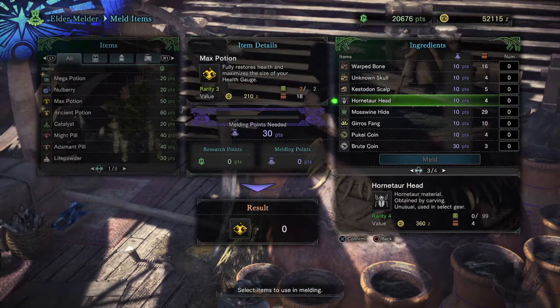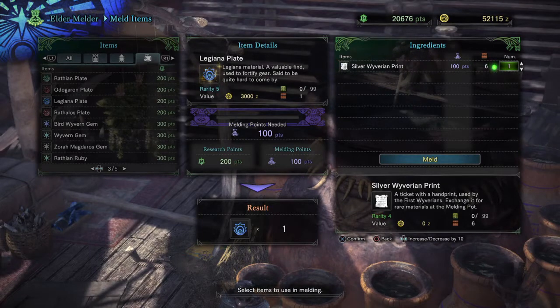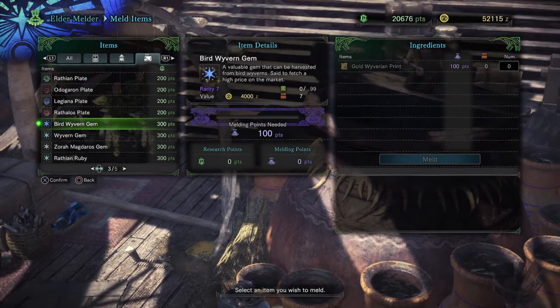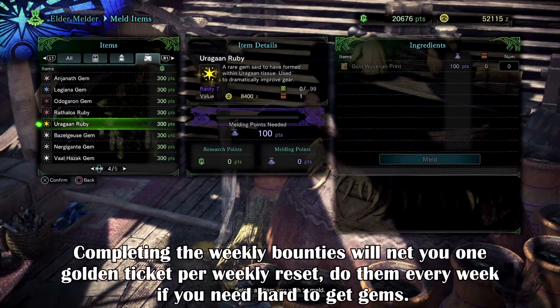This goes the same for ammo types as well. However, for the monster materials, you'll need tickets to get a few of the items presented. For some of the lower tier materials, you'll only need a silver Withering Ticket, which you can get by doing the weekly bounties or by helping out the research committee out in the field, though I believe this is limited to one try per character. The gold tickets can only be gotten from completing the weekly bounties, which is relatively easy to complete.